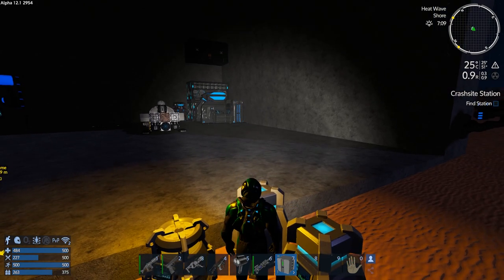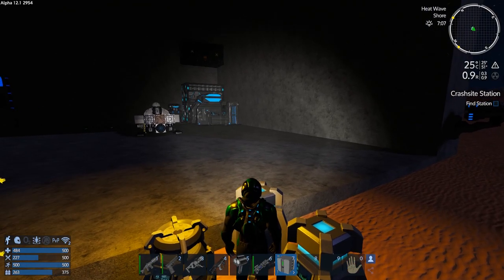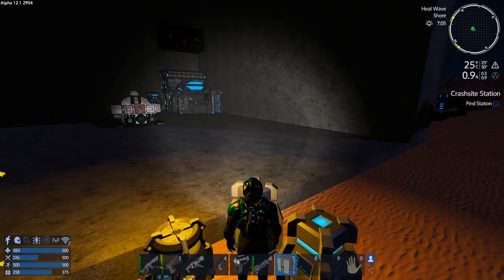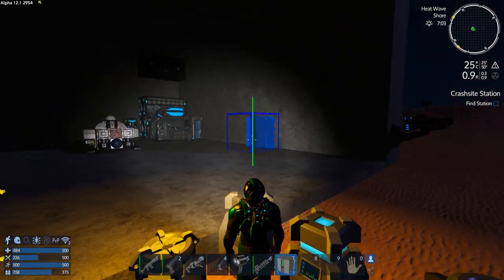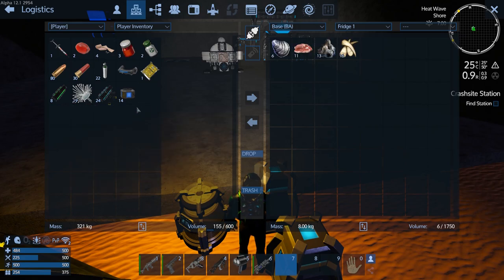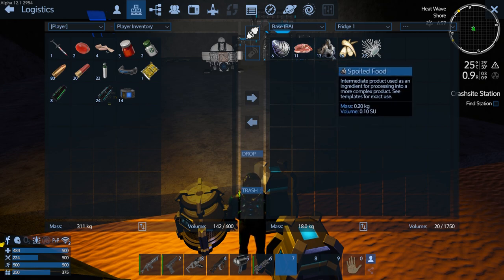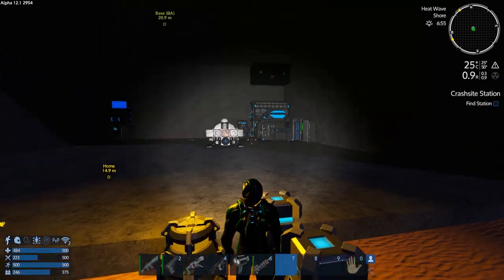We're back at base. I leveled up, but it's dark out, so I want to sleep for the night. But my food is going to spoil. I built a fridge, so I'm going to put this in — let's stick it there. Then we'll go in and put our stuff in the fridge. We do need more spoiled food than that, but not right now. We actually need the meat more than anything. We have a fridge — let's sleep for the night.